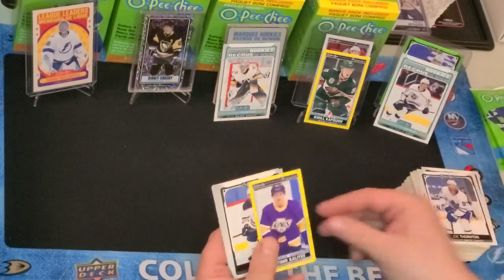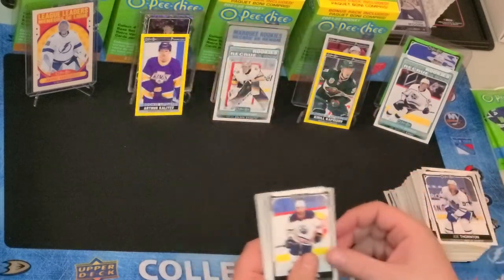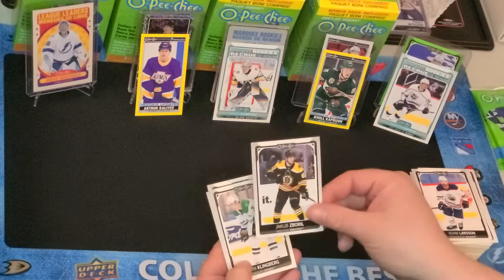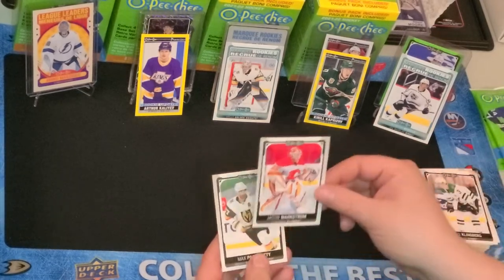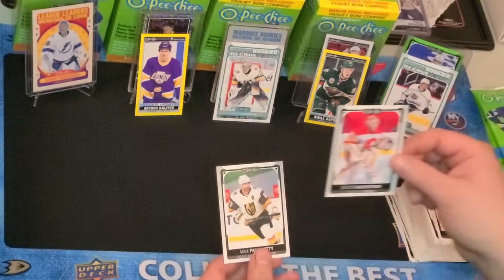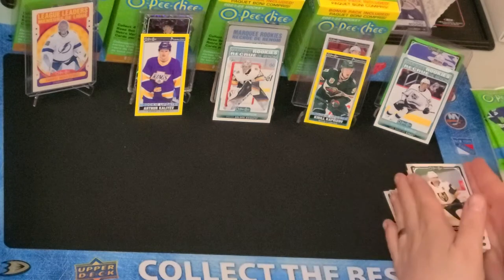Joe Thornton. Oh, here's a nice one — Artemi Kaliyev, Rookie Update. Adam Larsson, Zach Sanford, John Klingberg, Markstrom — who's having a real year. He's got eight or nine shutouts. That's crazy. Max Pacioretty.